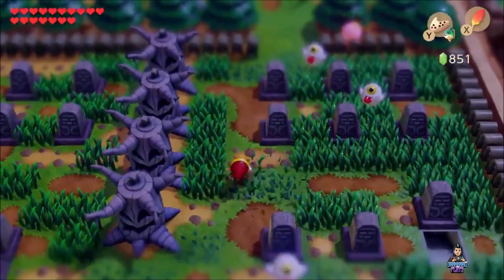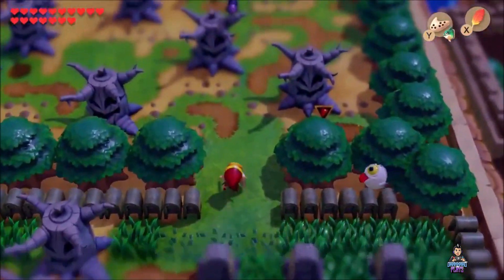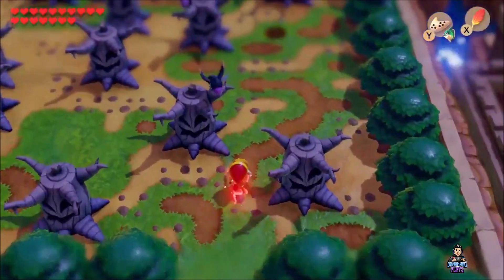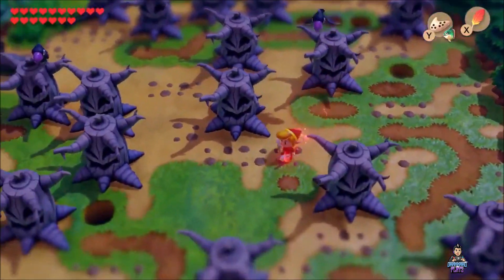Fishing has also been added to the game, and there is a big improvement in the crane minigame. One noticeable feature in Link's Awakening is the autosave — a convenience, actually, because there are a lot of times where you tend to forget to manually save your game.